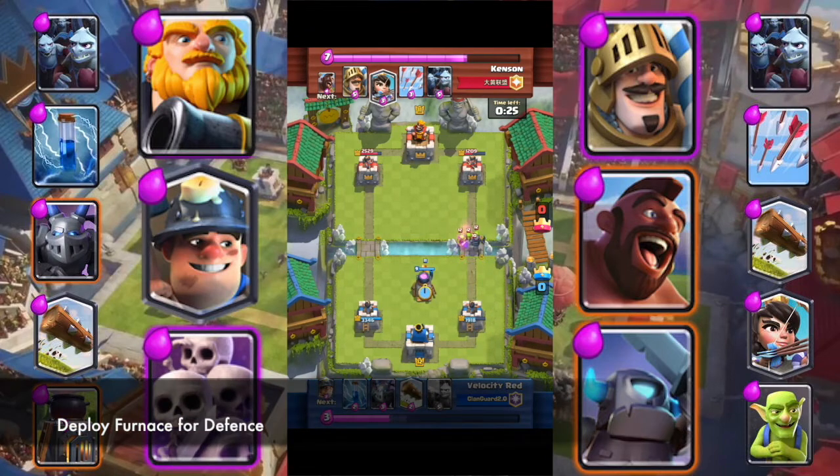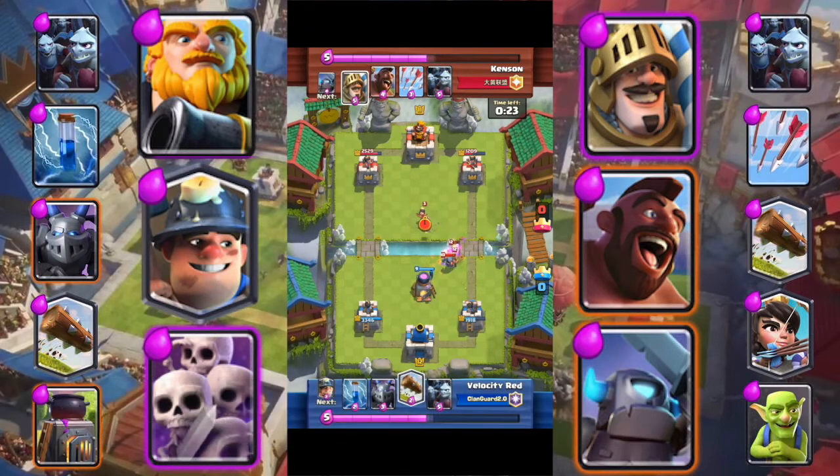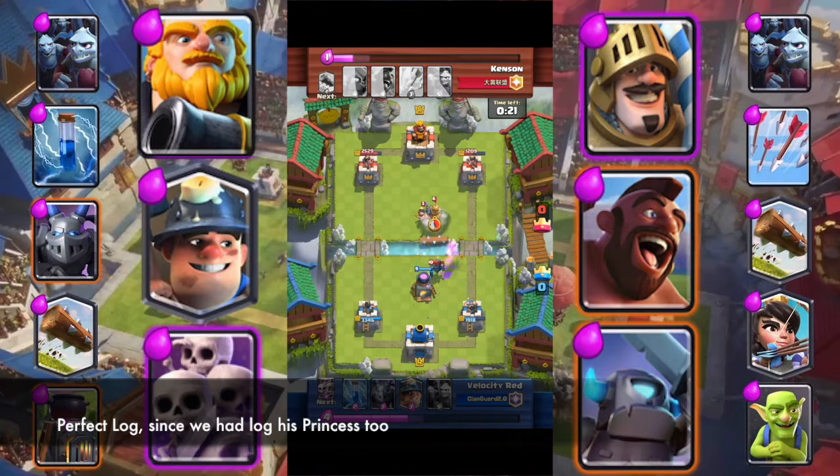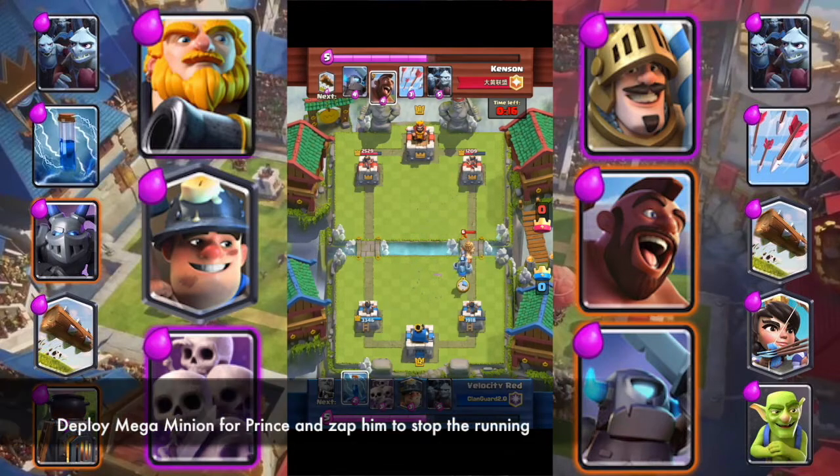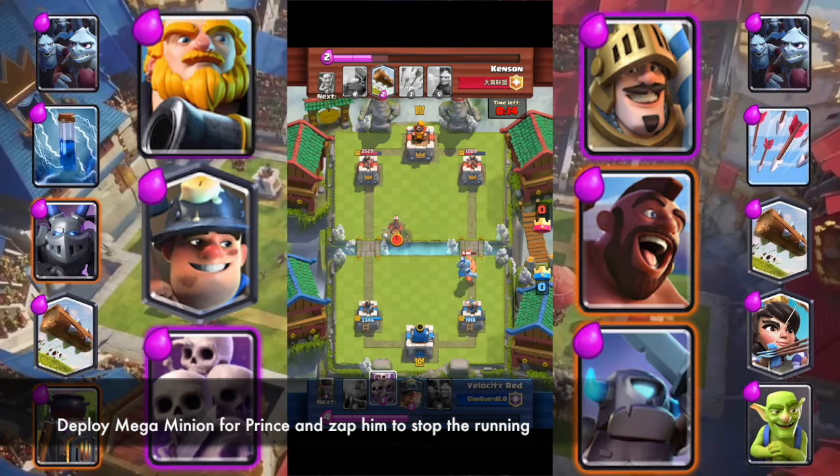Deploy Furnace for defense. Perfect Log — since we also logged his Princess. Deploy Mega Minion for Prince and Zap him to stop the running.